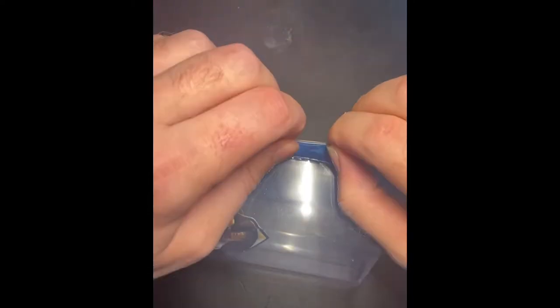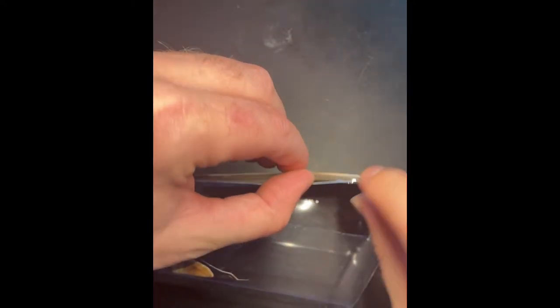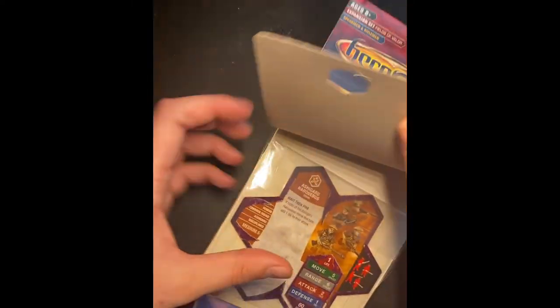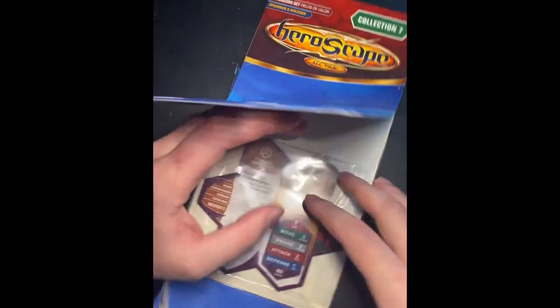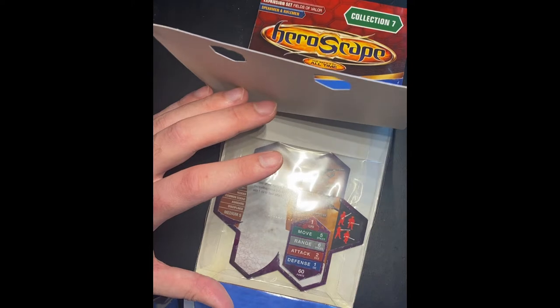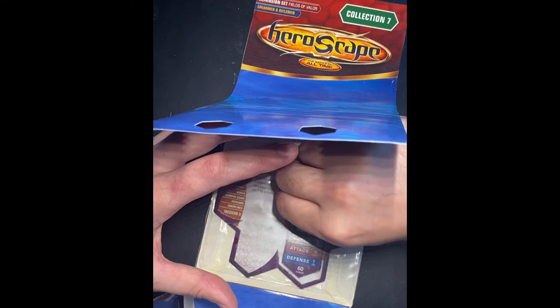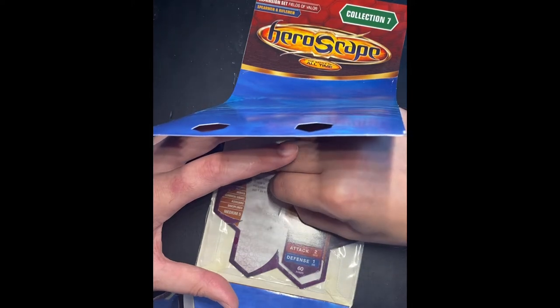If you ever want to resell them in the future, it's wise to keep the packaging because the original package always increases the value. You can just flap it open like a little shell — that gives you exposure to those cards and from there it's pretty easy. You can gently open the strip and it's not too complicated.